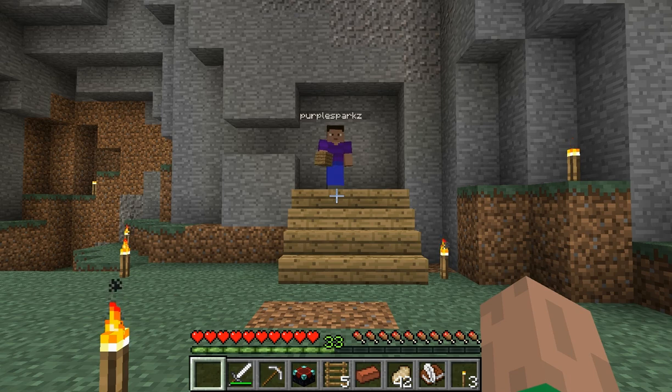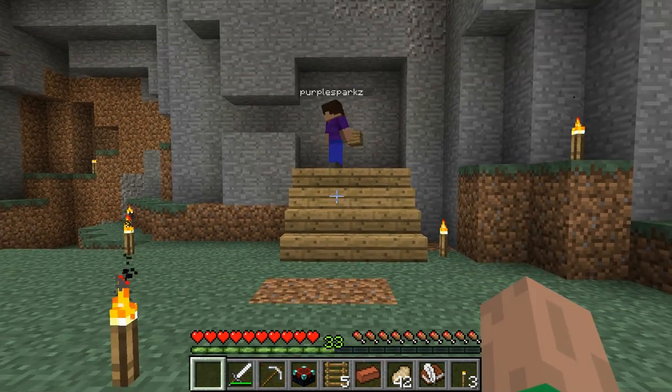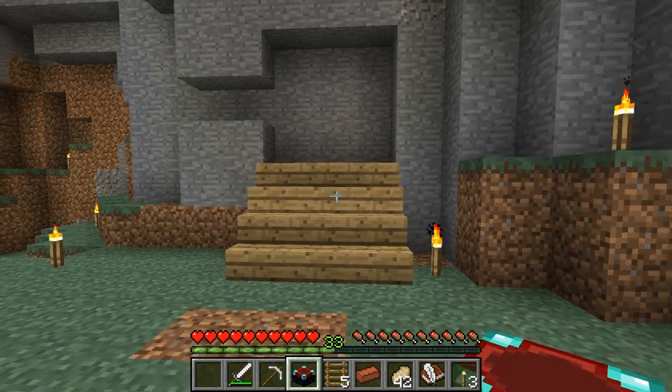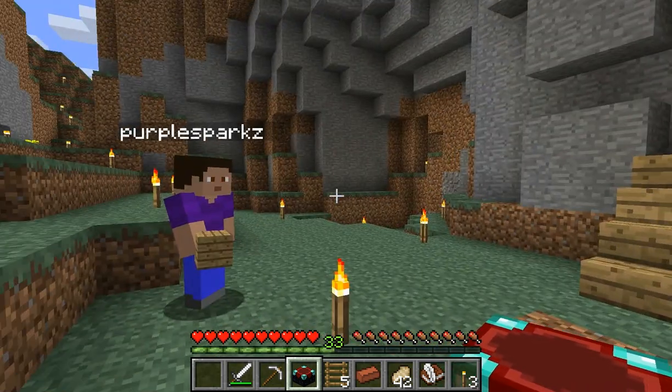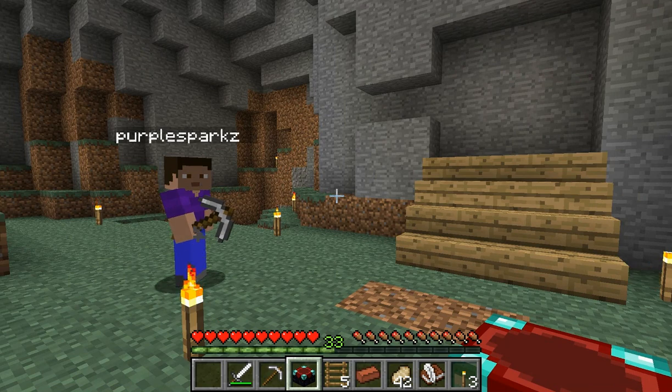Hello everyone, this is Crazy Man, and that's Sparks. Hi. You may have noticed that we're getting quite a lot of levels recently, so today we're going to build an enchanting room. I'm on level 30. I'm on level 33.